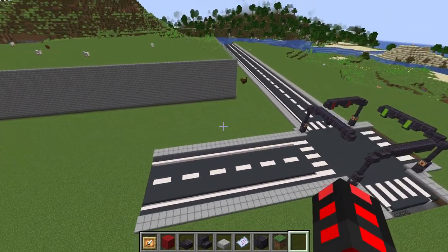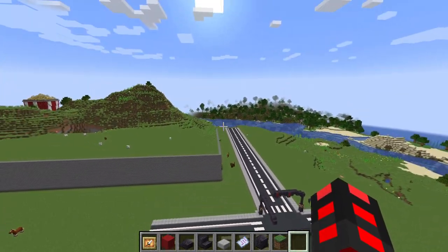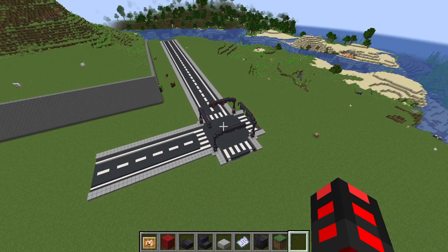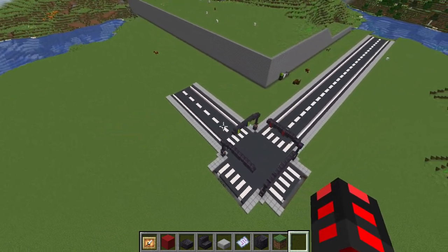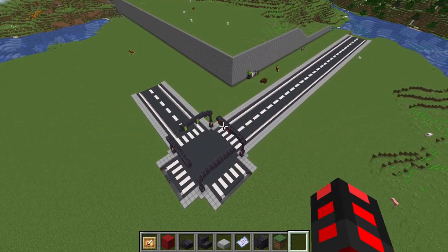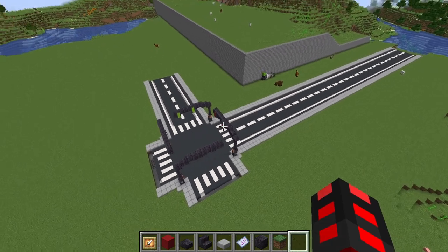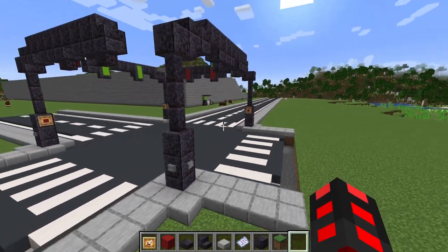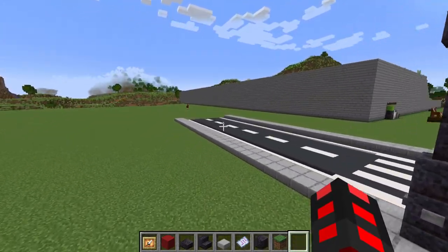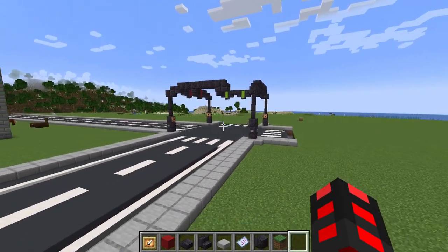From here you can see how this all works — we can have slants, and we can have intersections. Not all intersections need traffic lights, but I don't know all the traffic laws, so it's mostly down to your discretion unless you study traffic. Build out your roads, and then there will be the final details: medians and street lights.